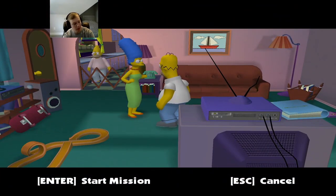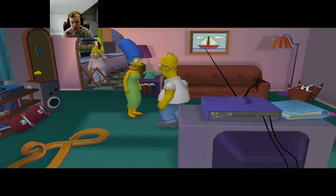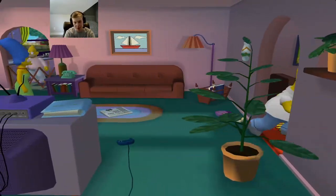Marge says go talk to Ned Flanders — he seems miffed and PO'd. Homer asks why him, saying he's the world's greatest neighbor and even has a mug to that effect. Alright, we're going to go talk to our neighbor, unfortunately, which is something I don't want to do, but we've got to go do it.